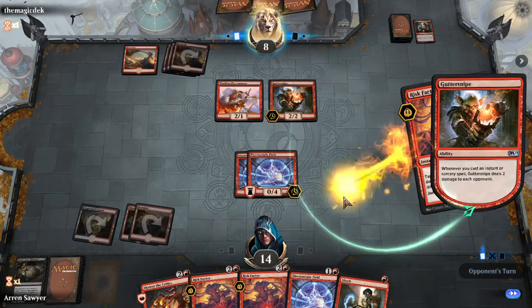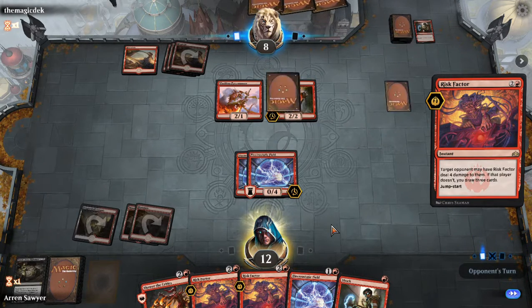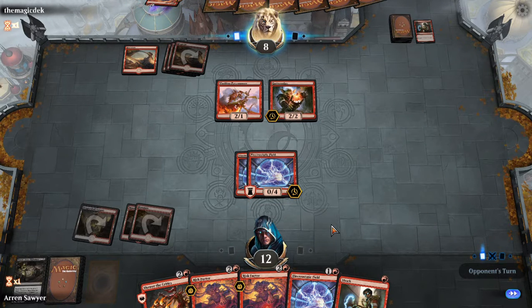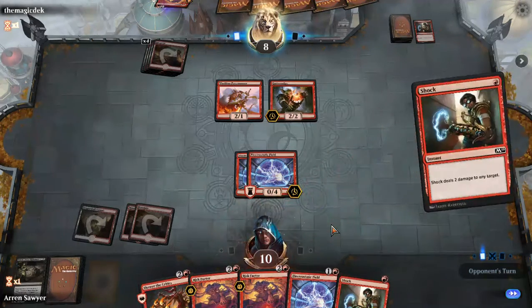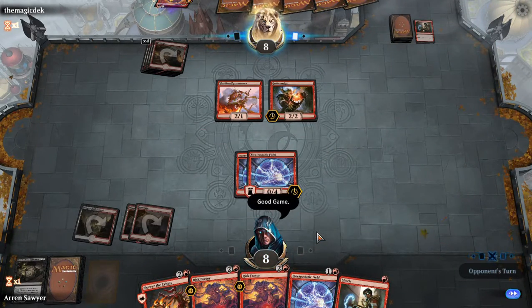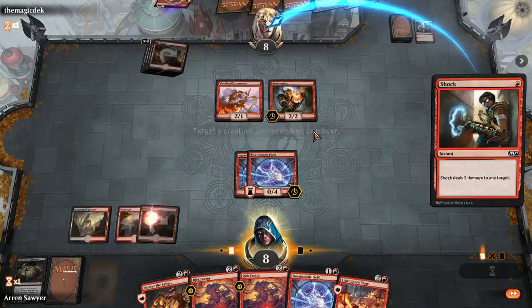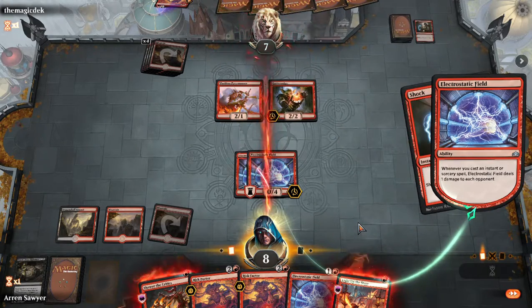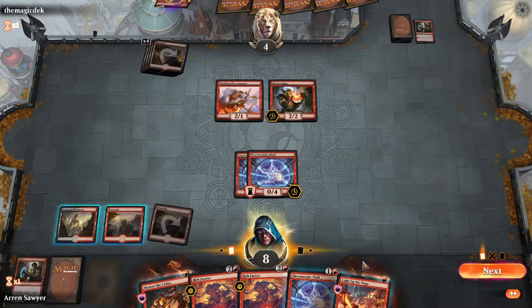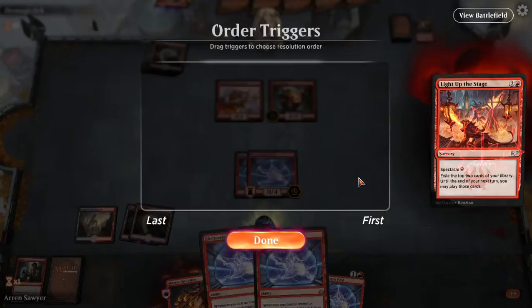My real deck has Guttersnipes — I don't have the electrostatic fields, I just ordered them. He got me down fast. He can have the cards, he can't play them this turn and I'm hoping to win next turn. He doesn't have the mana to play those cards. I'm going to say good game now — it's basically game. I win this turn.